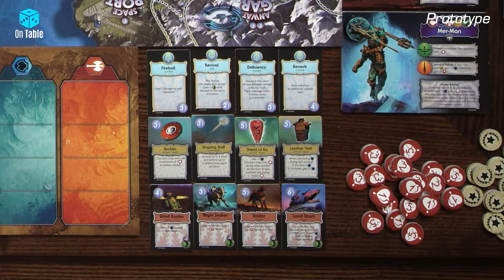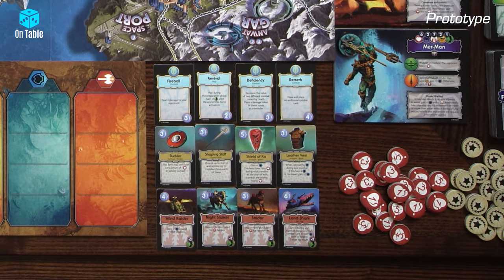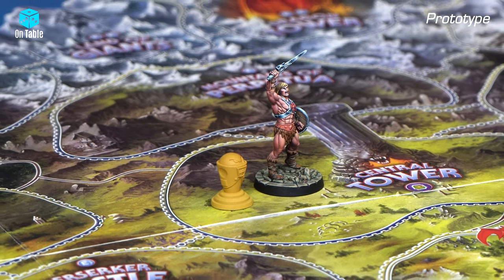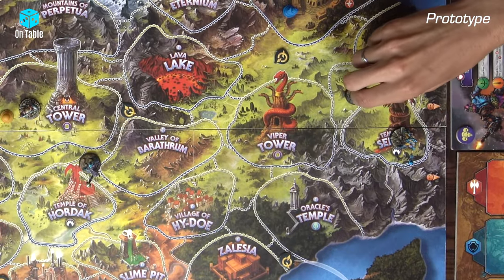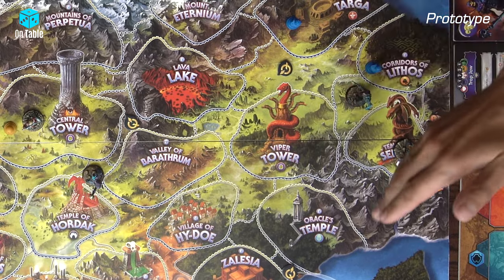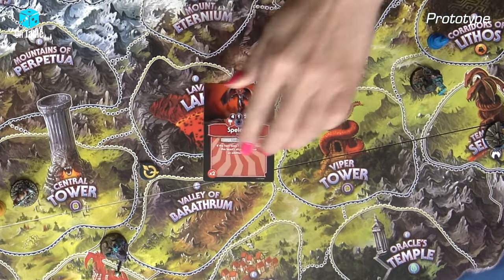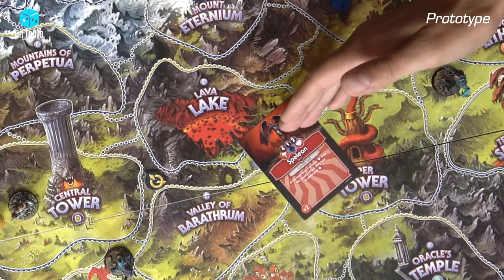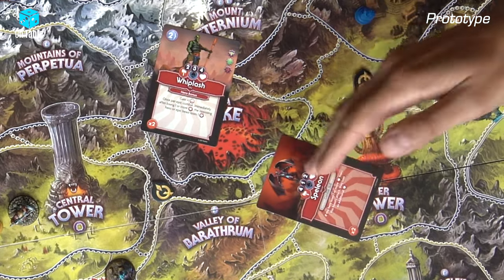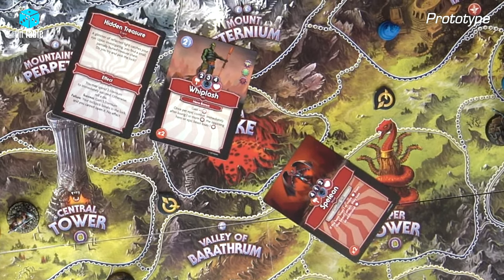Four cards are visible for all players and each player can buy from these. Each hero has two actions. One action, for example, is moving from one area to another. When you're in a wild area with no caption, you can draw an encounter card and find out what you will encounter — a beast, an ally, or some event. For example, Trap Joe finds Spallian, a beast, and is forced to combat this creature.